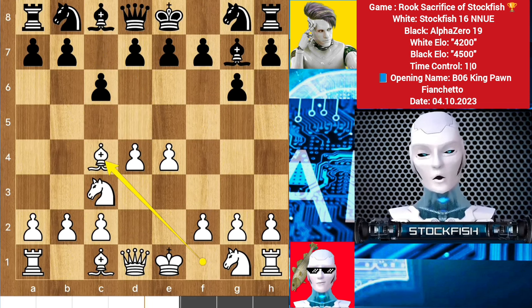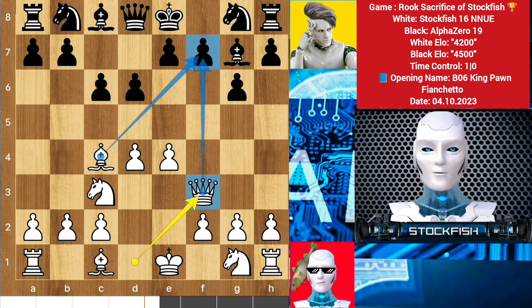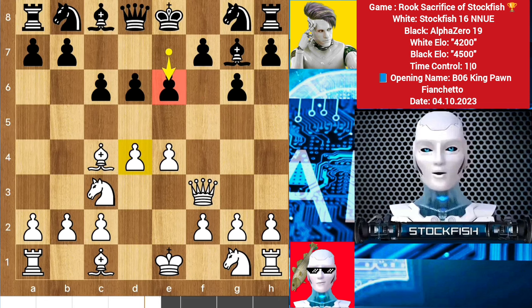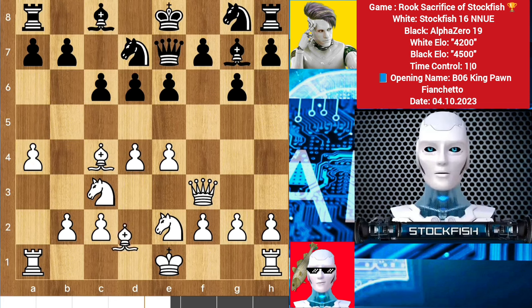d5 is coming — bishop c4, d6, queen f3 to target the pawn with the bishop, which is why he played e6 to block the line and he is threatening to take the pawn. So knight e2, queen e7, a4 to protect that square. We have some 4000 ELO moves — don't think to copy it.